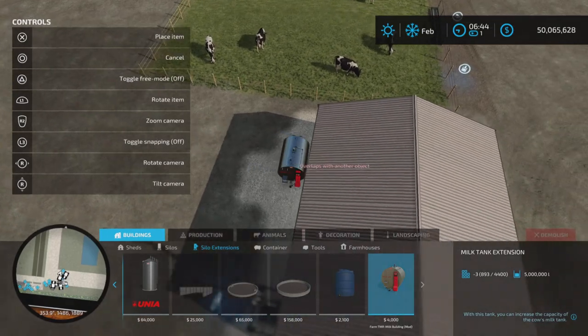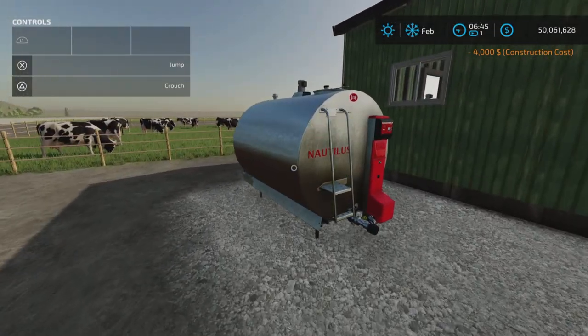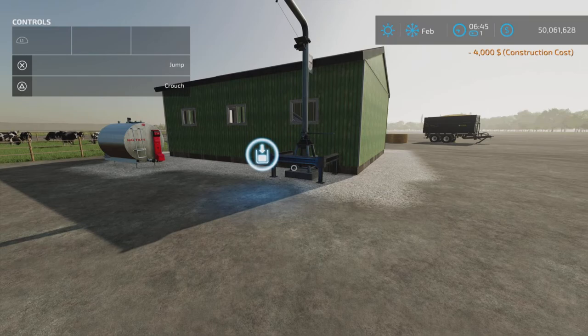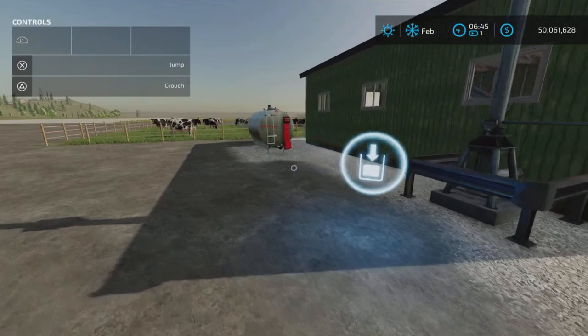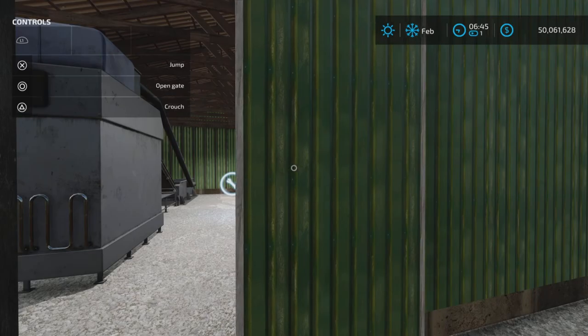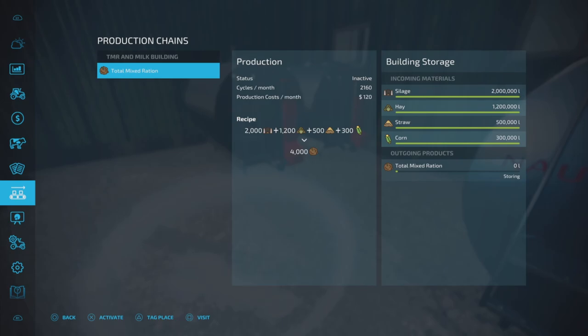We're going to put one right there. This is a five million liter extension. What's curious about this is we have an output shaft here for the TMR, but the description says you'll also be able to get milk out of here. Once you place the extension down close to the building, this door opens and closes. In the managed production point, we don't see a milk volume here at all — so it's a bit curious.